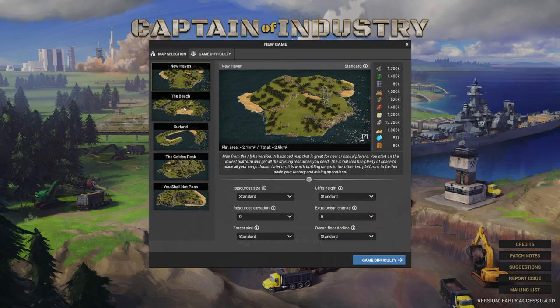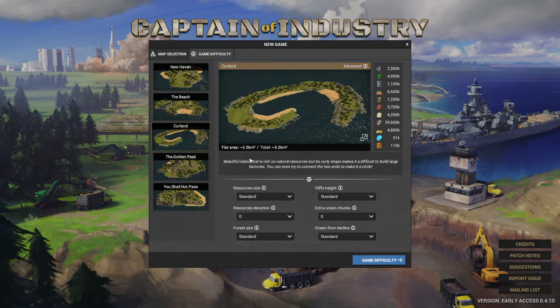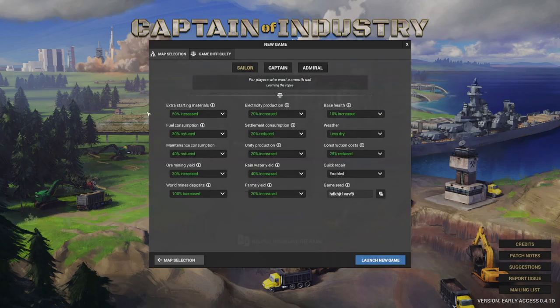As you can see there are different types of starting levels and islands — different land shapes. Everything has procedurally randomly generated resources. It shows you the wood, water, sandstone, limestone, and all the other good stuff. We're going to go ahead and start on the first one, the standard. I've played a few hours already and I'm really starting to enjoy it.